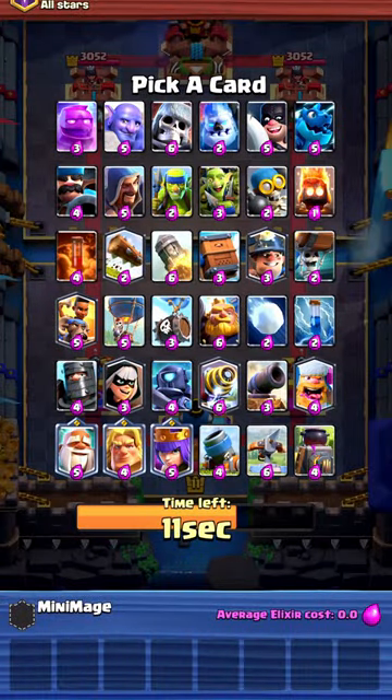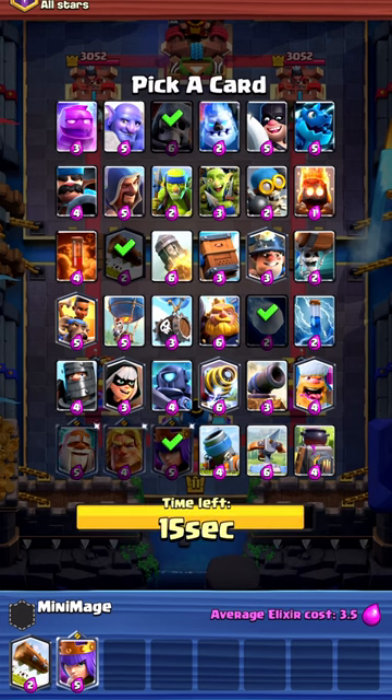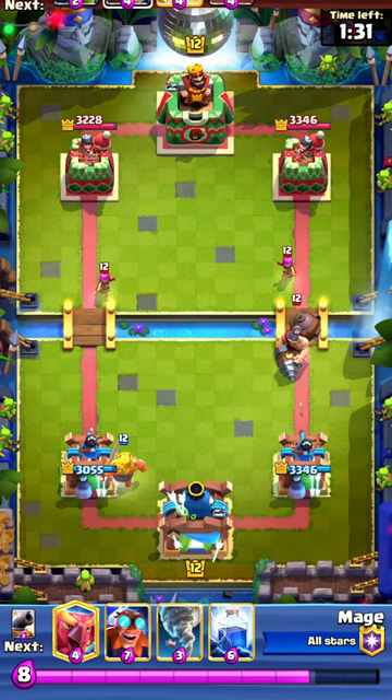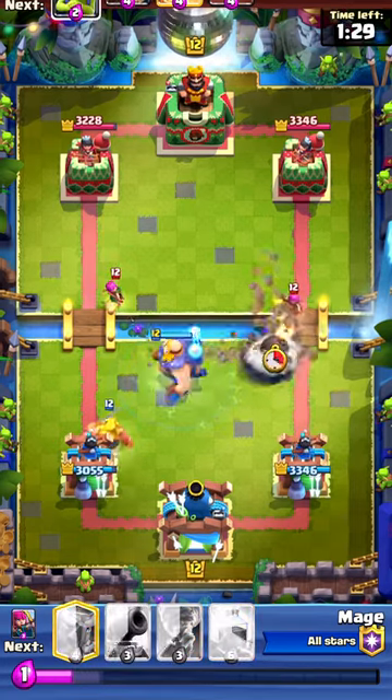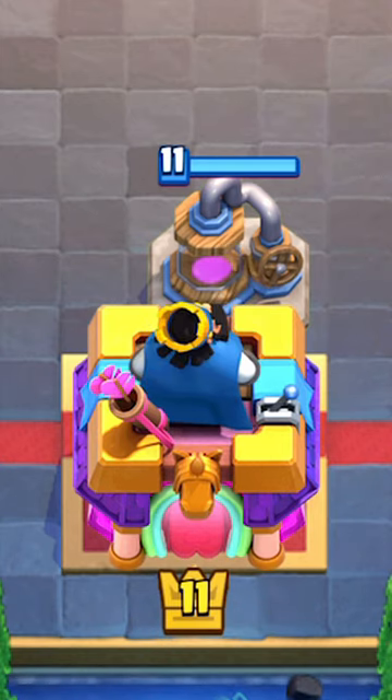This game mode actually broke the Elixir Pump card. The Mega Draft mode was released in the game a few months ago, and it gives players the ability to take turns picking cards. The order that you pick these cards is the order they'll appear in your starting hand. But if you know anything about the Elixir Pump, it's that it's unable to be in your starting hand.